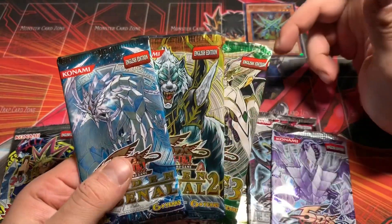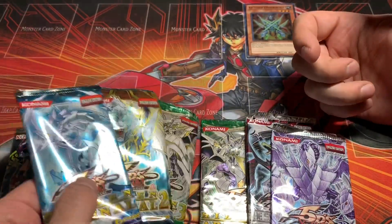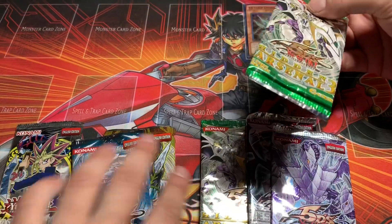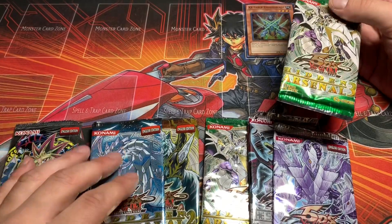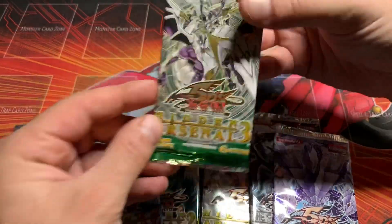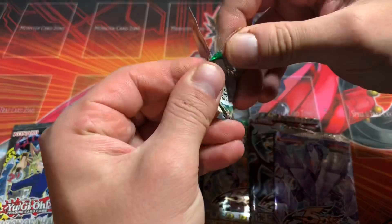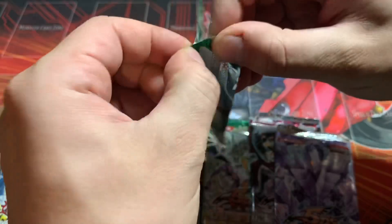I didn't really like Hidden Arsenal when it first came out, because all the cards in it were hollow, so I feel like it kind of devalued it. But now they're kind of nostalgic still — still some pretty cool Secret Rares in there. And of course, Ice Barrier is kind of a good theme here, a good holiday theme. With that being said, let's get right into it with Hidden Arsenal 3.